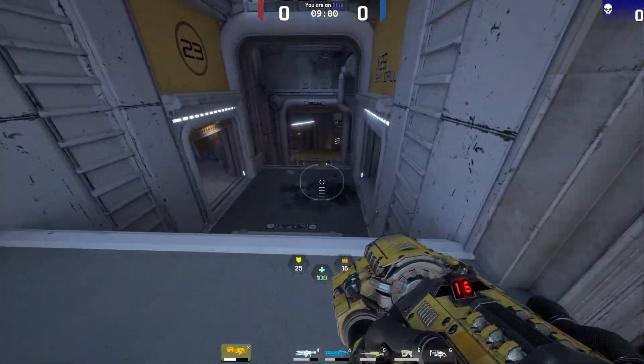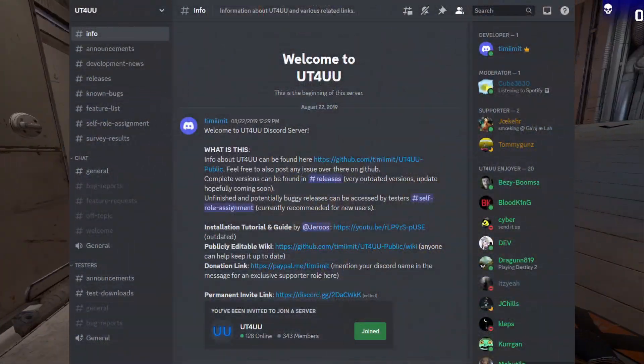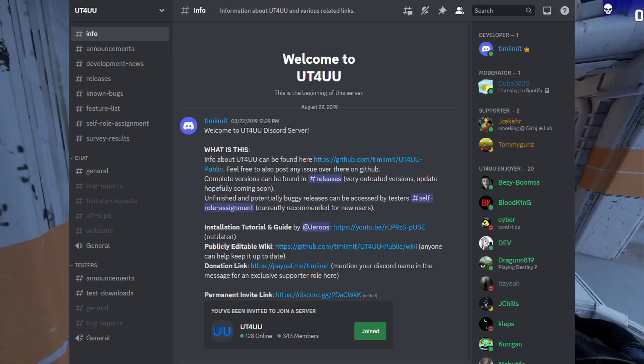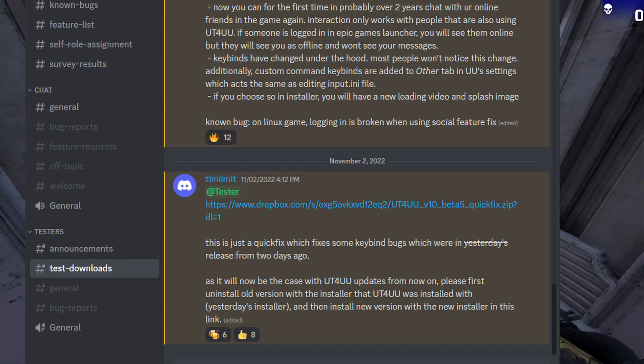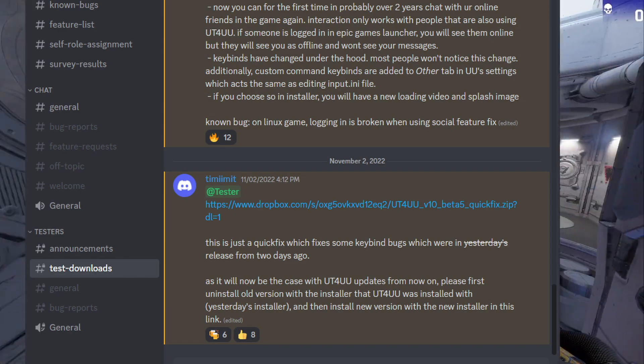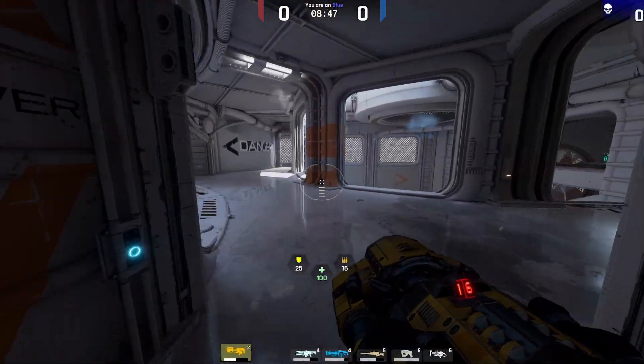For the launcher, join the UT4UU Discord — it's the unofficial update for UT4 — and follow the instructions there. The current version as of writing is version 10 beta 5 hotfix. It's perfectly stable and allows you to launch the game without the Epic Games launcher.